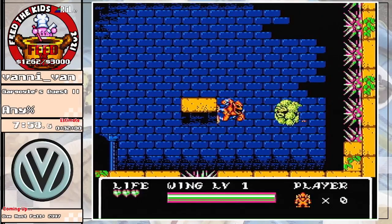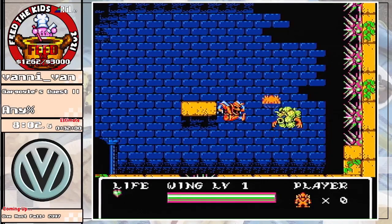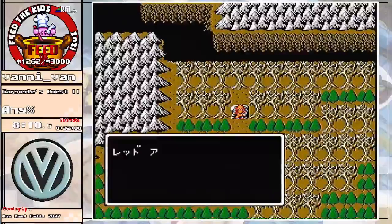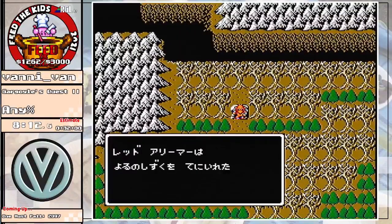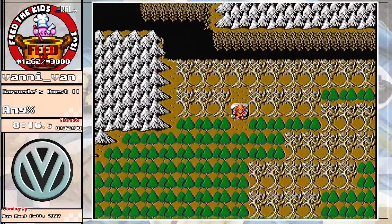So this is Death Balloon. We do a nice little setup where we just sit here and wail on him while he's right there. We can take two hits and he's dead. This boss can give you RNG, but fortunately we kill him before he even gets a chance to drop any RNG shenanigans on us.